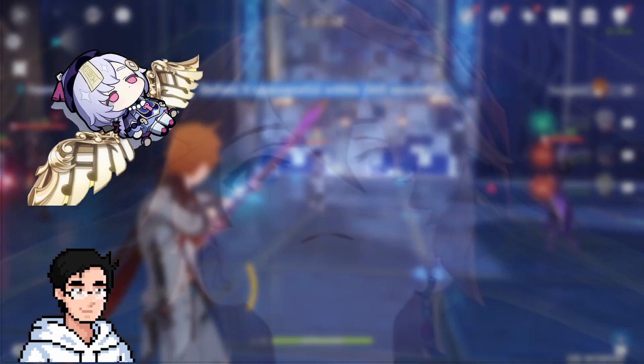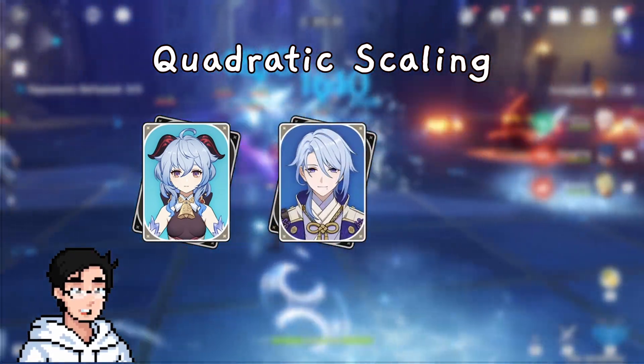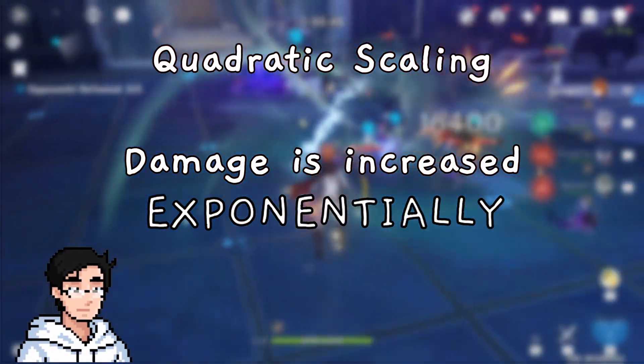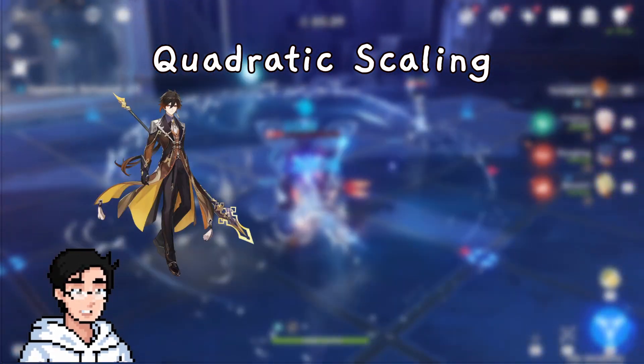So why is this important? Because Childe is one of the few characters in the game that benefit from quadratic scaling. Others being Ganyu in Morgana, Ayato with an Anemo grouper, and Albedo's burst. Quadratic scaling basically means that the damage you get is increased exponentially if there are more enemies. Not all AOE, or area of effect, is quadratic scaling.